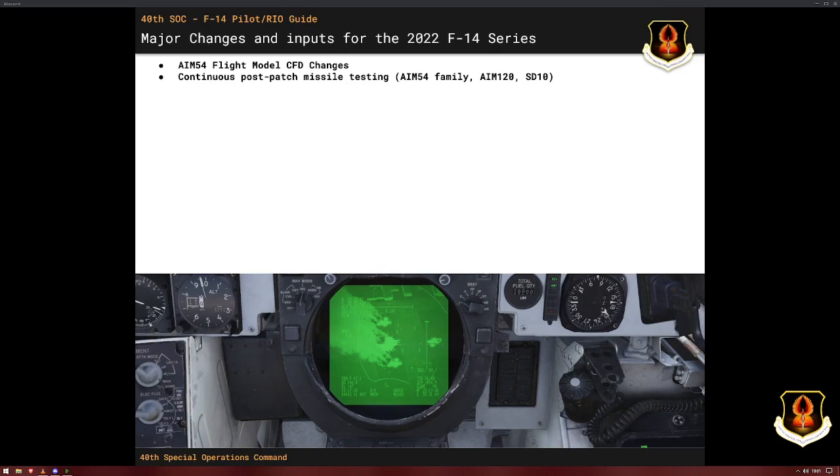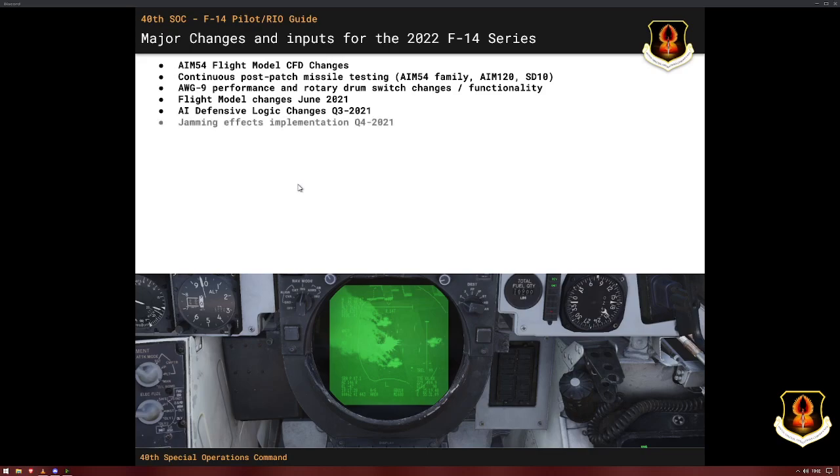It's geared towards both AI and PVP usages because they are different. We do it for the 54 family, the 120, and the SD-10, which are the primary 40th SOC weapons. There have been changes in how the AWG-9 works and performs, as well as the switches in functionality in the past year. There was a flight model change in June 2021 that had significant impacts, and there've been a lot of AI defensive logic changes late last year, as well as jamming effects implementation. The combination of all the above has significantly changed our recommendations on basic Tomcat usage.